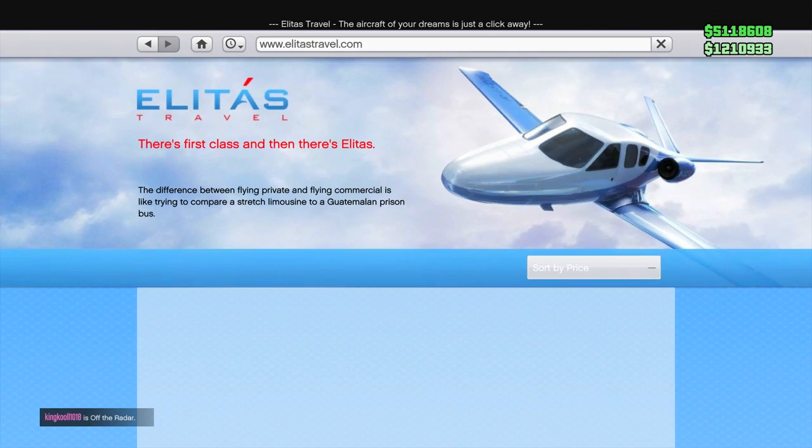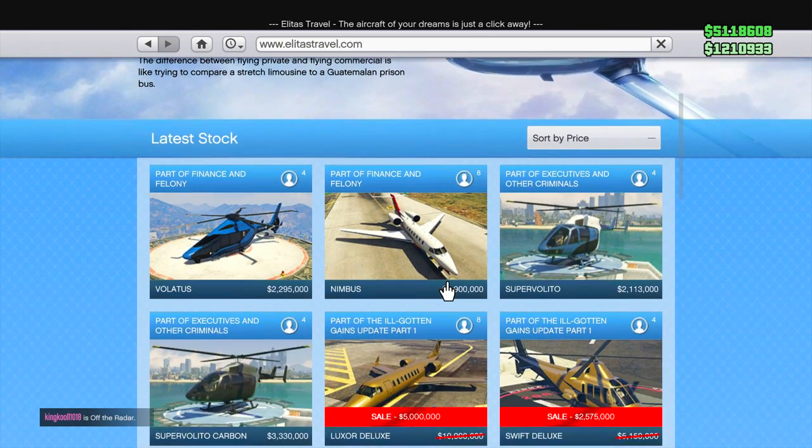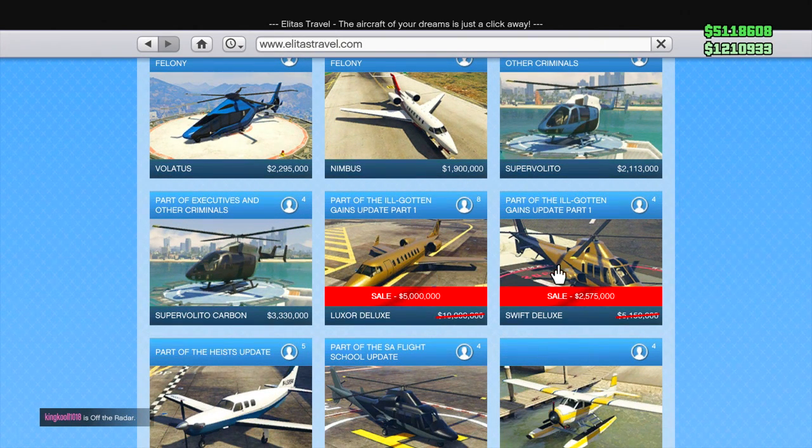If we move over to Elitist, you can see there are two vehicles on sale: the Luxor Deluxe and the Swift Deluxe — the golden jet and helicopter. Instead of the Luxor Deluxe being $10 million, now it's $5 million. Swift Deluxe, instead of being a little over $5 million, is now $2.575 million. I would not recommend you buy these vehicles unless you really, really want one because they're just status symbols. I would just save your money for the gun running update when it comes out.